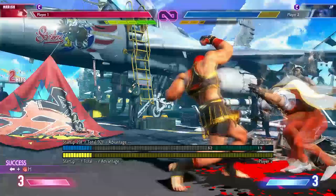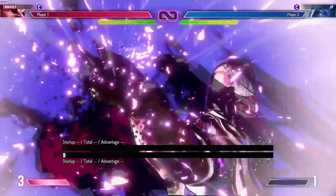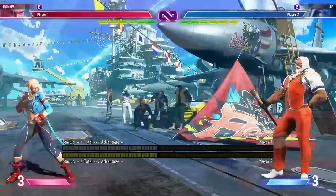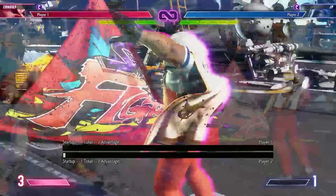Another thing you absolutely can't let JP use for free is his level 2 super, and this one is kind of a tricky thing to deal with. But if he activates it in the neutral and you're not too close to him, you can most likely just drive rush forward or even jump and completely escape it. You only have to deal with it when he does it while you're blocking — while you're in block stun. His shadows attack in the order of mid, overhead, low, overhead. Although I typically don't advise trying to block this one, it's almost always better to use a parry.